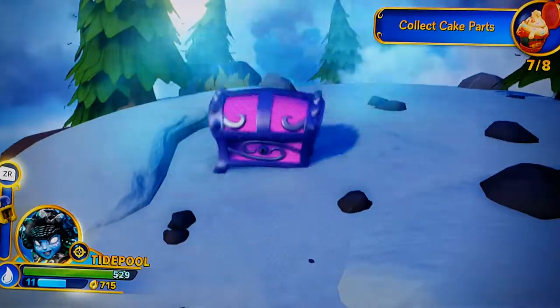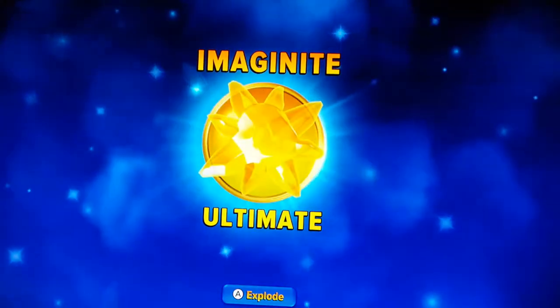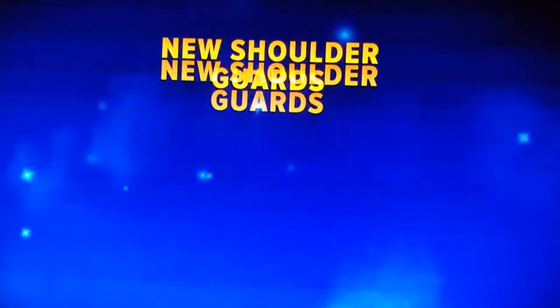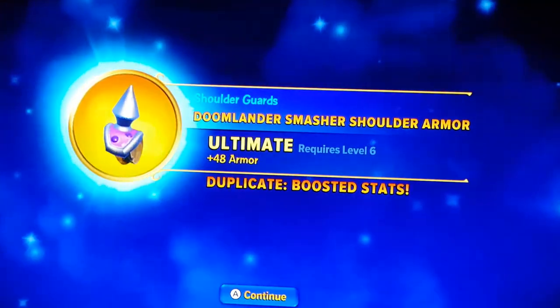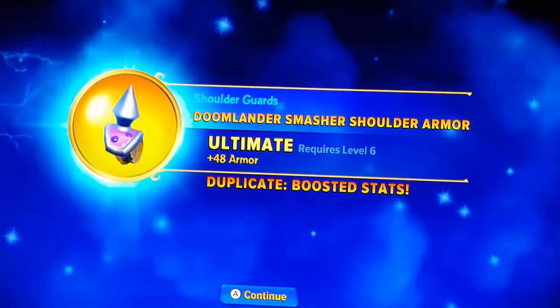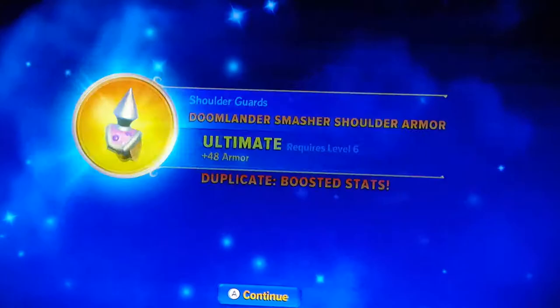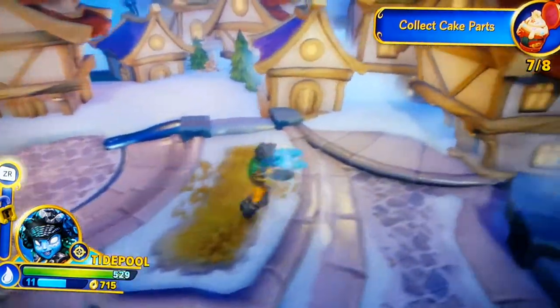Let's see what was in that chest full of gear. I always say a chest full of gear but there's only ever one - oh, an ultimate! New shoulder guards, and it's a duplicate, which just means I get a boosted stat on it. I think it was originally 46, I don't know how big the boost is, but now we got a boosted stat shoulder guard. Cool!